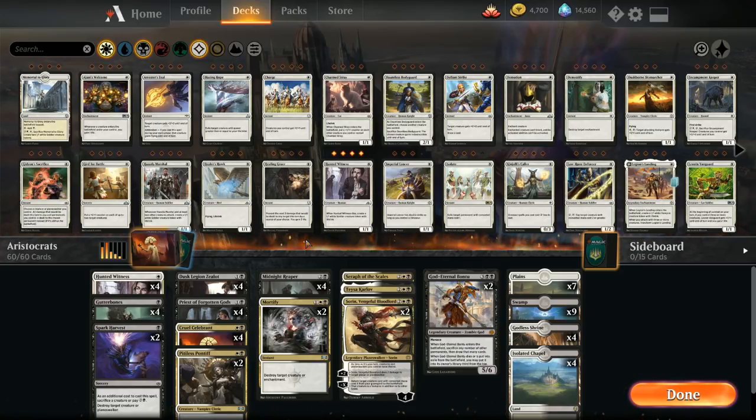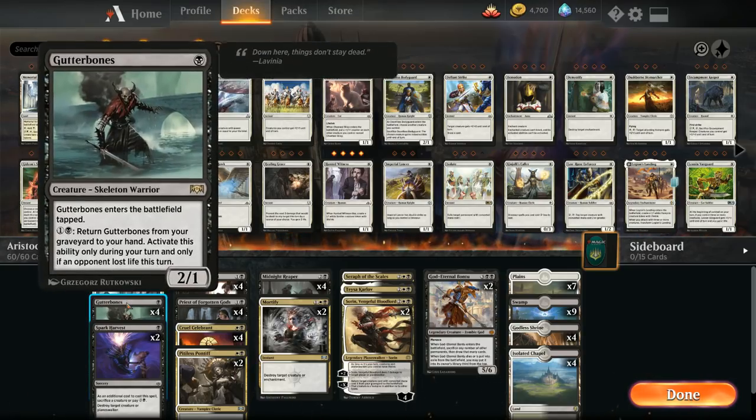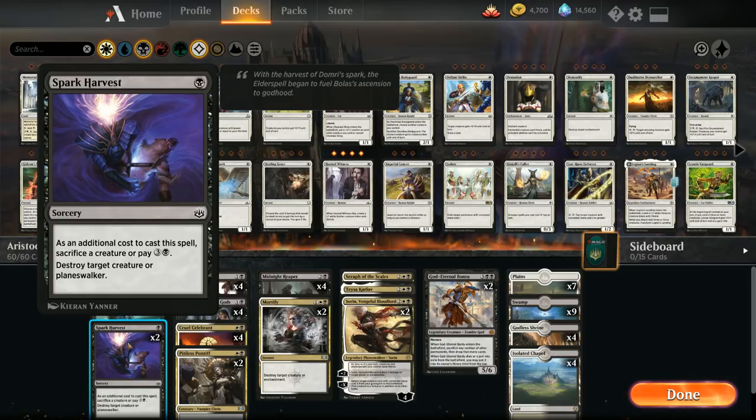Let's look at the full list starting with our one-drops. We've got four copies of Haunted Witness, a one-mana 1/1 that when it dies leaves behind a 1/1 lifelinking token for more sacrifice fodder. We also have the full playset of Gutter Bones, a 2/1 that can return from the graveyard if our opponent lost life when we pay two. And two copies of Spark Harvest, which we can sacrifice a creature as additional cost to destroy a creature or planeswalker.